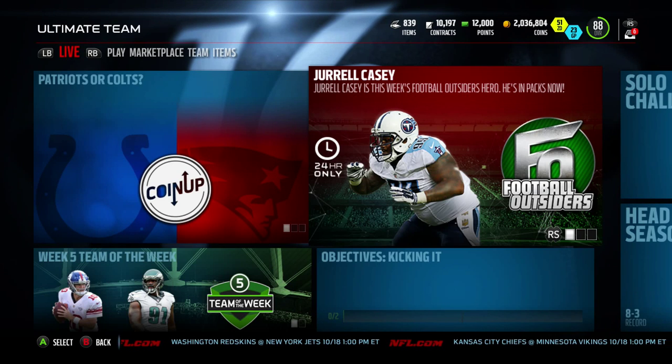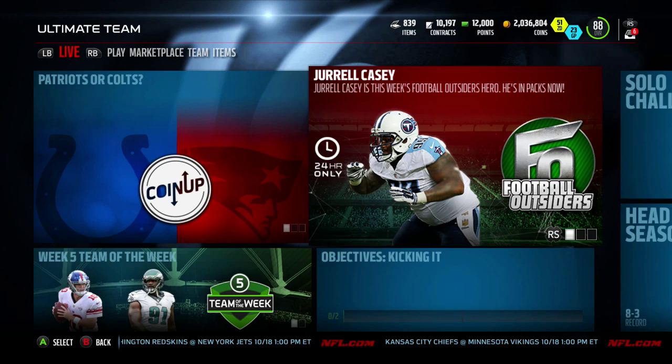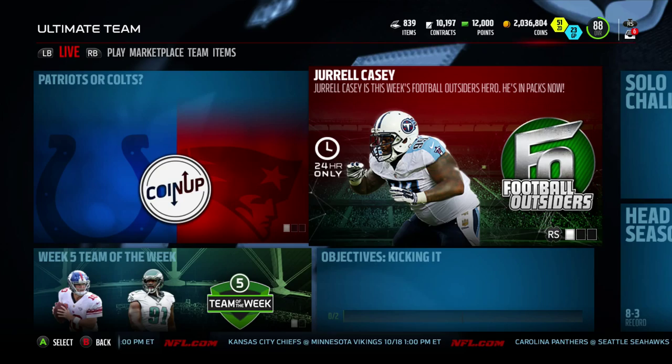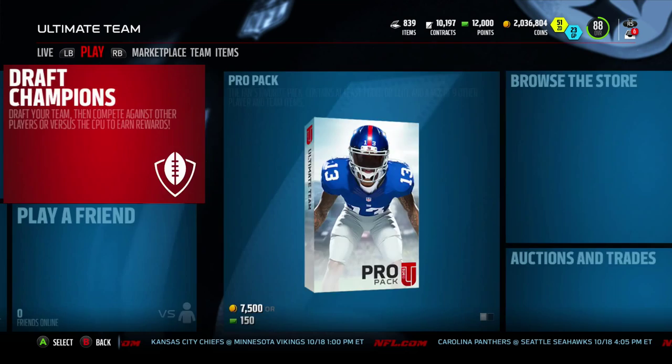Hey guys, we're back on Madden 16 for Football Outsiders week. The limited edition one is Jarrell Casey, and some other ones I like are Julian Edelman and Shane Vereen — those are the ones I'm kind of looking at. The cornerback is pretty nice too. Let's go ahead and check these guys out.